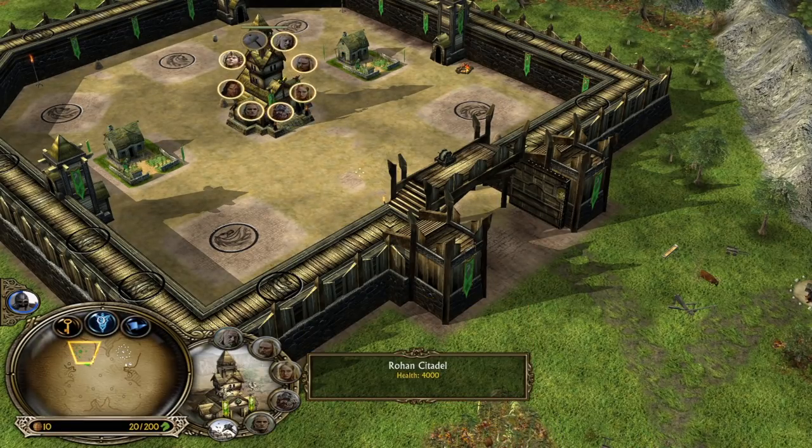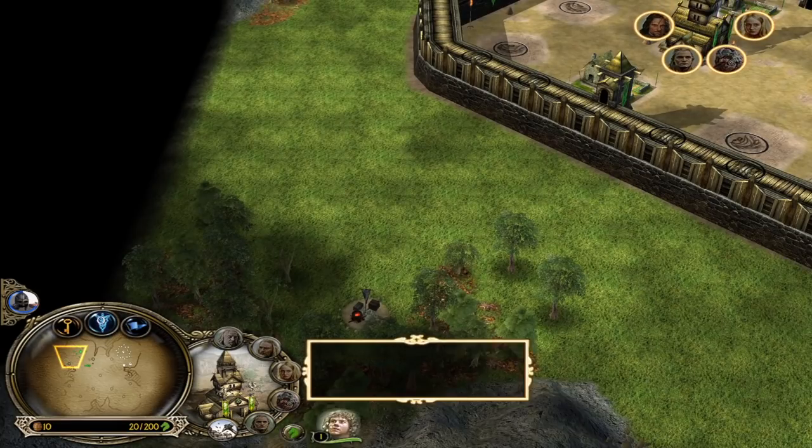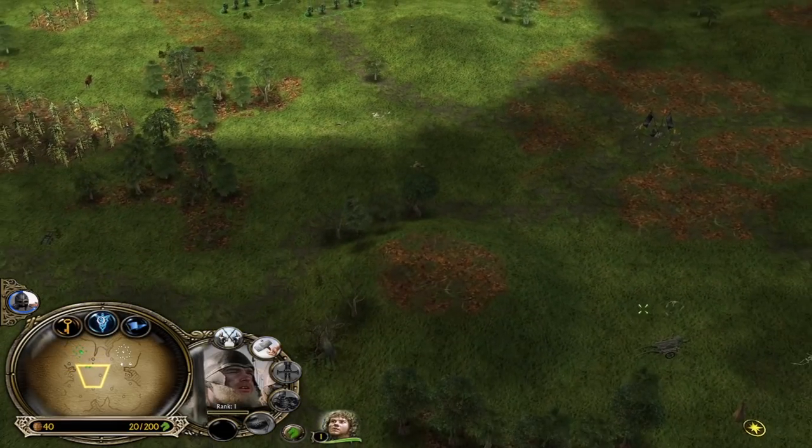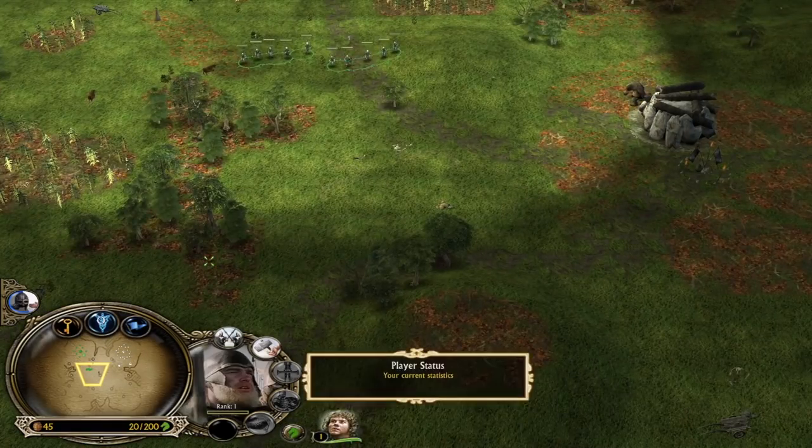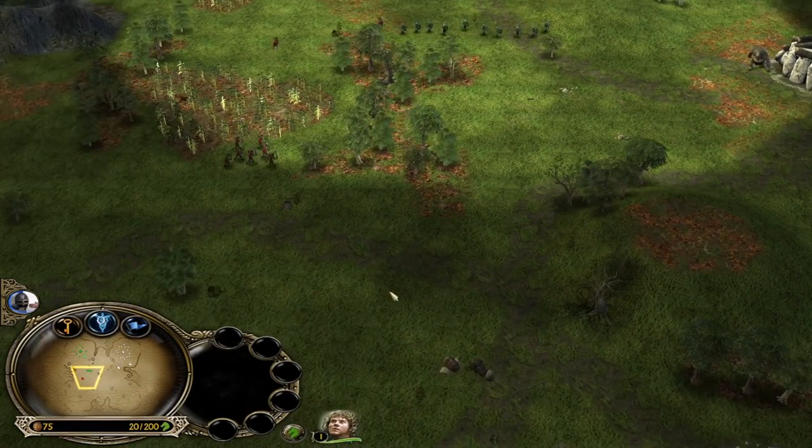Early on, when you are playing against evil factions like Mordor and Isengard, your goal as a good faction player — Rohan or Gondor — is to destroy as many Lumbermills as you potentially can.